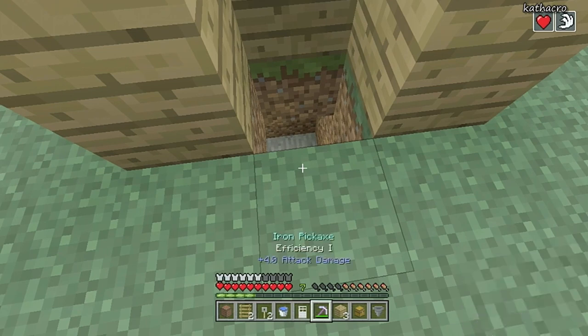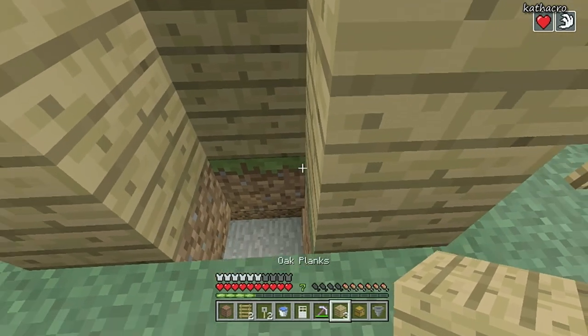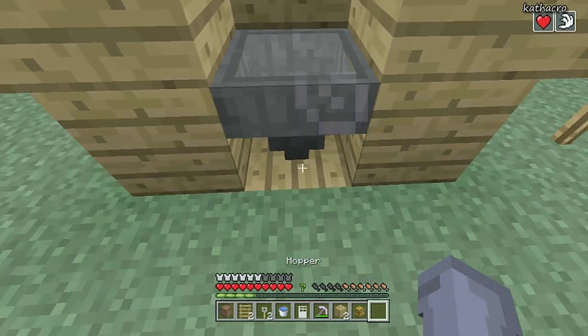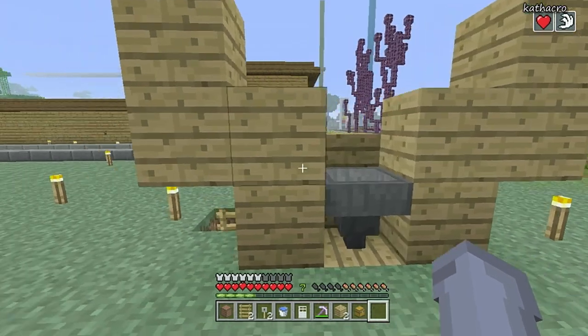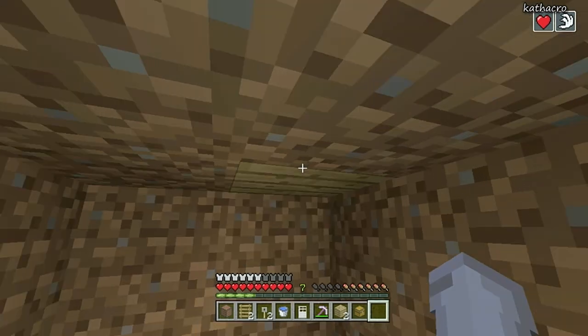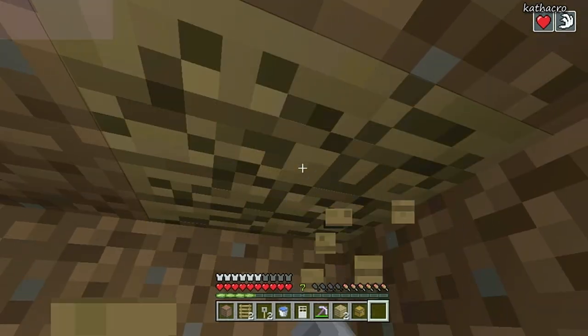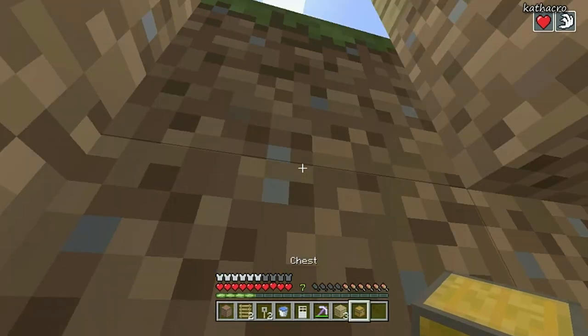Now come behind and place a temporary block — it can be literally any block because we're just going to break it anyway. Place it right there at the top of the hole, then place a hopper going into that temporary block. Go back down into the hole, break that temporary block, and now place a chest.